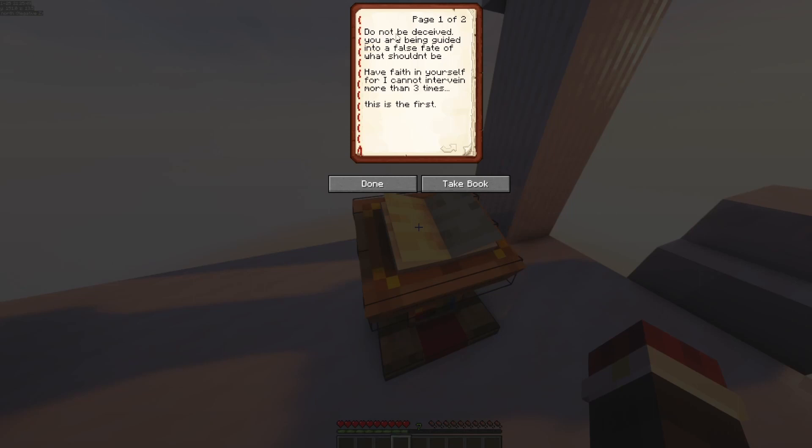Do not be deceived. You are being guided into a false fate of what shouldn't be. Have faith in yourself, or I cannot intervene more than three times. This is the first. Do not bring about the end after the end. The Keepers. Have faith. Jump.